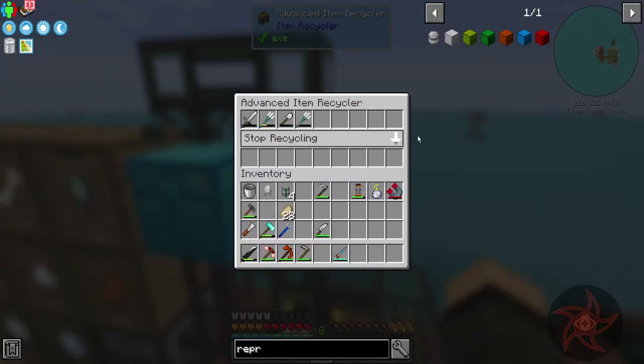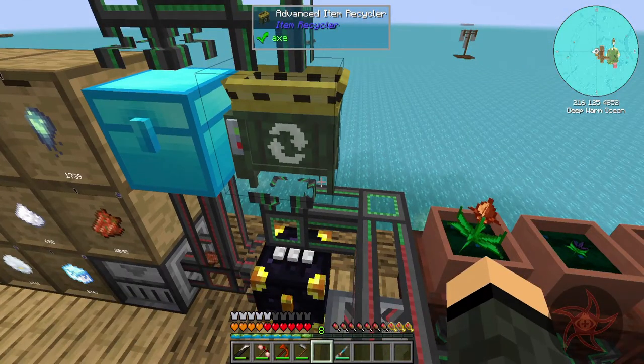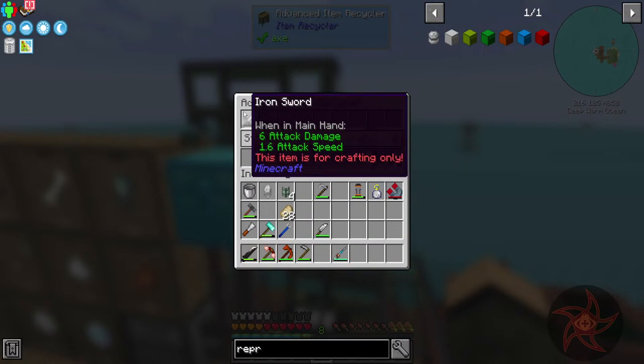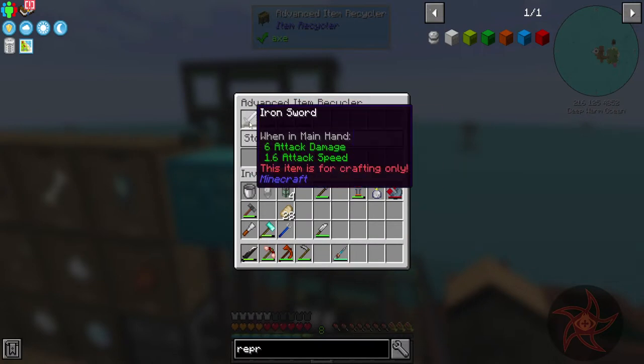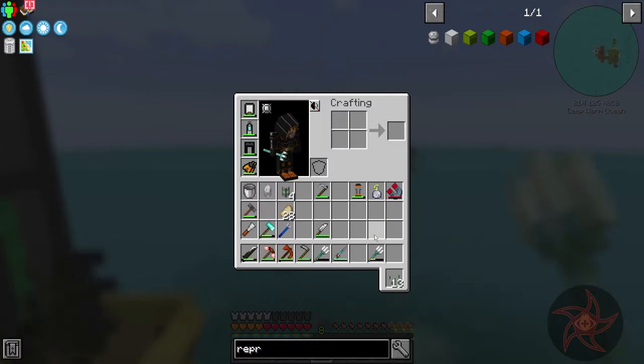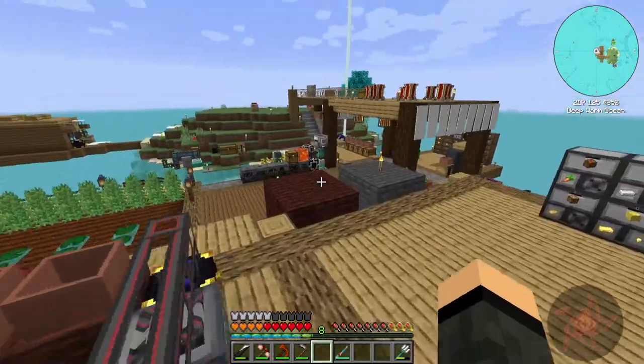Anything you want to get recycled goes up top, anything that's been recycled is going to go in the bottom. Downside is I can't recycle iron tools and tridents, so I'm going to pitch those out.